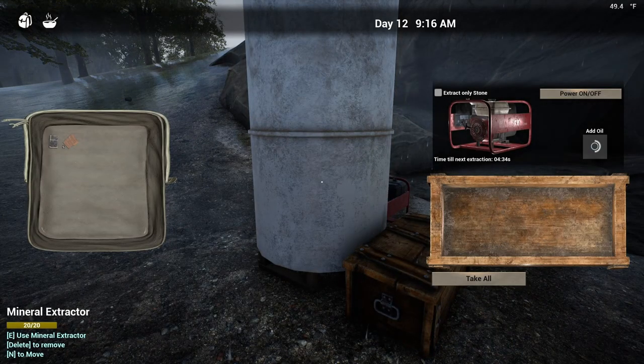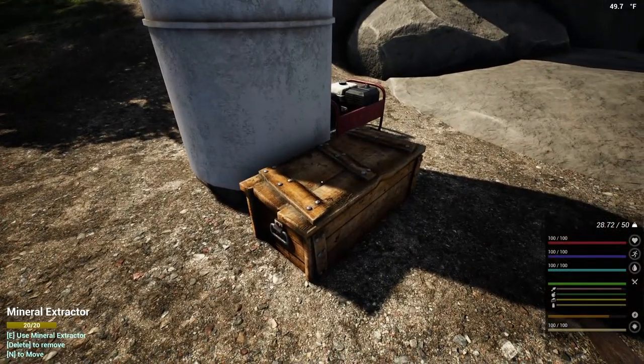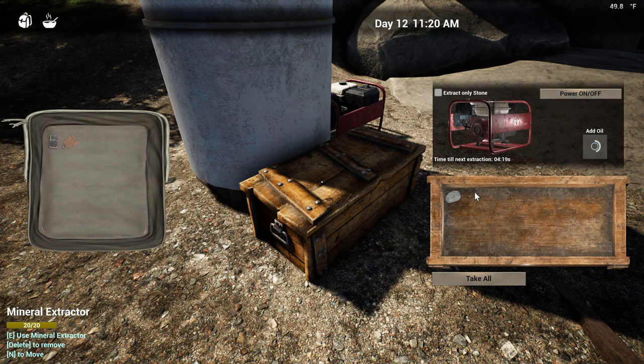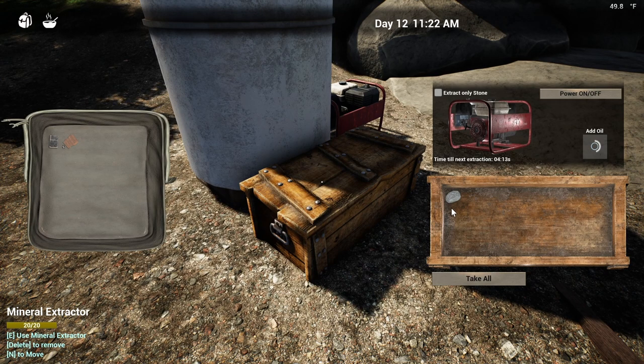I'll be back with you as soon as this fuel is done. Okay, let's see what we've got in here. It's been running for quite a while. Oh, I should have read that. Time till next extraction. And it gave me a stone. I hope it doesn't give just stones. I haven't clicked on the extract stone option - I don't need stones, I've got a ton of them. I need copper. I'm pretty sure there's a map online that said this was one of the copper mines. The mine has copper in it. I guess that fuel is going to last quite a while.